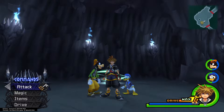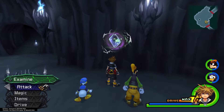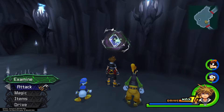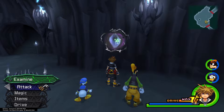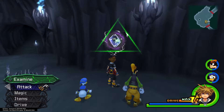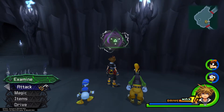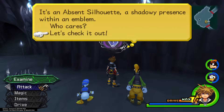After that I should get the platinum, so let's do this. Today we're going to fight one of the absent silhouettes — I think it's Zexion. Note: I have played this game multiple times growing up, but I don't think I ever did all the absent silhouettes and Lingering Will and stuff more than once, so I don't remember any of it. It's pretty much going in blind at this point. I'm fairly certain I'm extremely high-leveled for this fight. It's an absent silhouette — a shadowy presence within an emblem. Let's check it out.